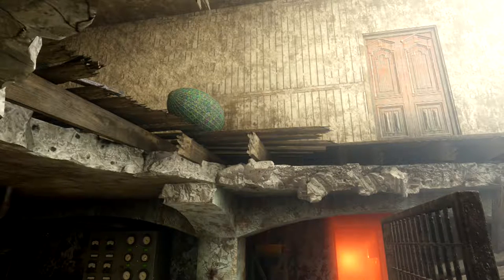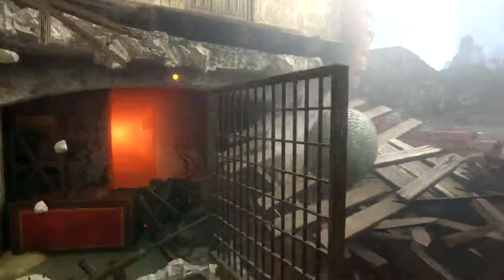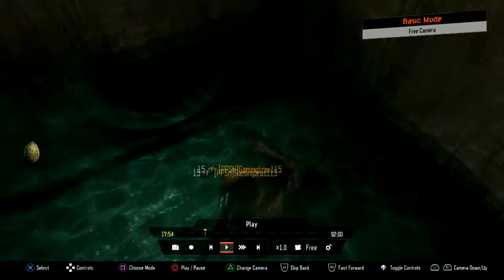What's up everybody, it's Danvon here. Today I'm going to be showing you guys a Gorod Krovy Easter egg tutorial. The first step is that you want to get your dragon egg. The dragon egg is part of the wonder weapon, and I'll have a separate tutorial on how to build the wonder weapon later.